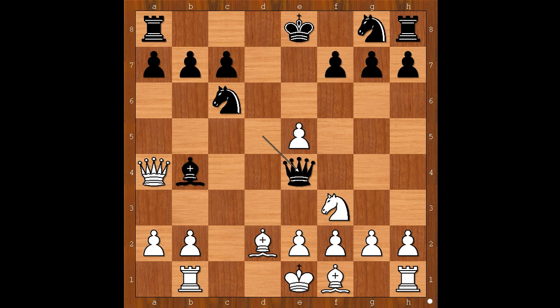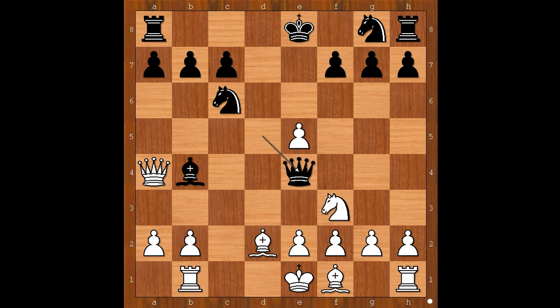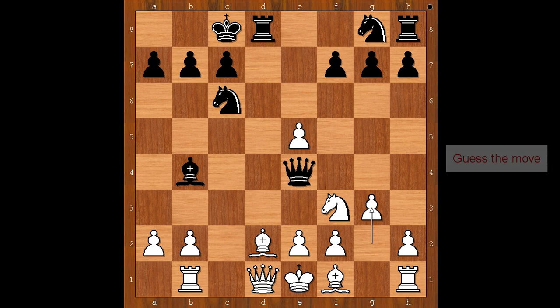White to move and to save the queen. Queen to d1 — with something like e3, then bishop takes on d2 check, knight takes on d2, queen takes queen. So we have queen to d1. And Miladinovic castled queenside. g3, black to move. Black played a move and white resigned.